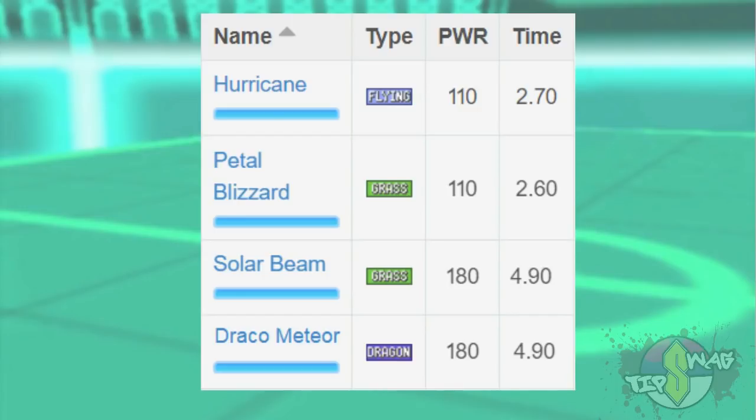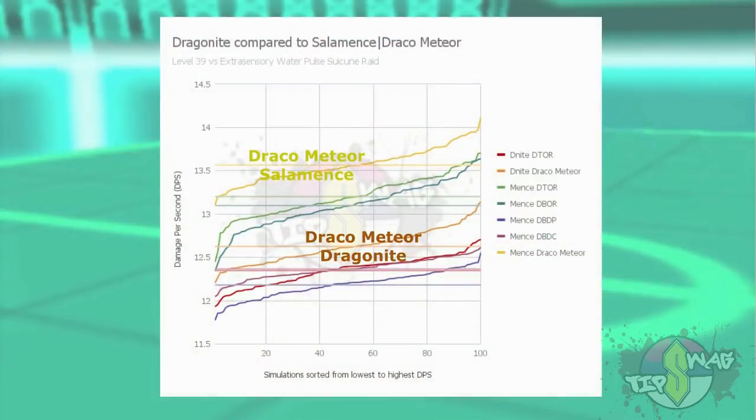Since Salamence and Dragonite both get a same-type bonus on Hurricane, and both flying and dragon type attacks are neutral against water, this method is reasonable in the Suicune simulations. Looking at the results, it appears that if Draco Meteor is as impressive as Solar Beam, it will have a roughly 50% advantage over Outrage on average. If it's any less impressive, the gap will be smaller or possibly non-existent. Personally, I hope Draco Meteor does become a dragon type Solar Beam, because anything less would be pretty disappointing given how cool the attack is in the main games.